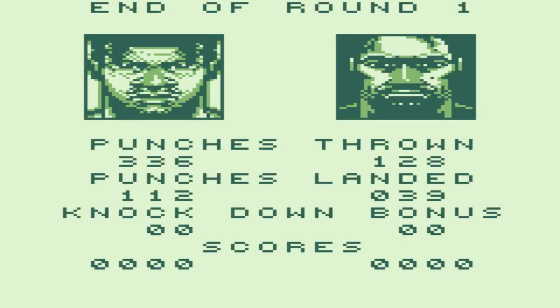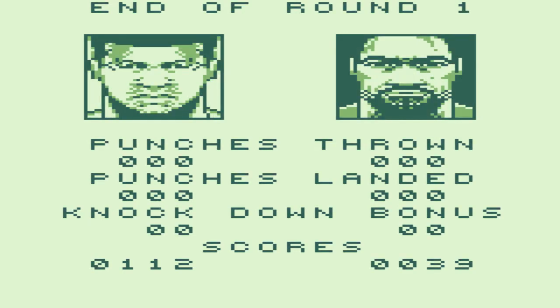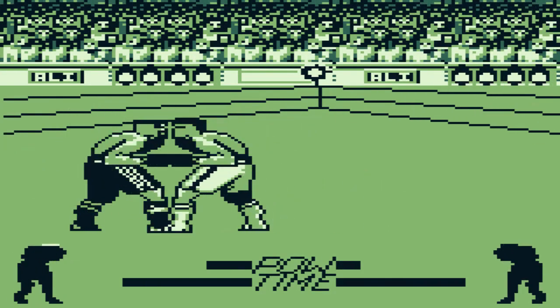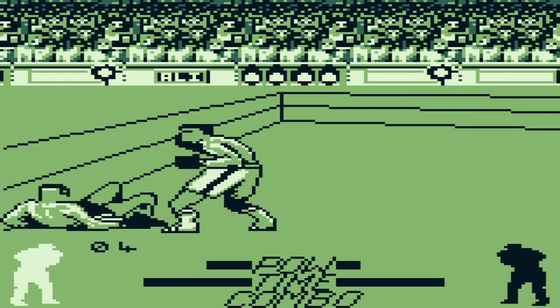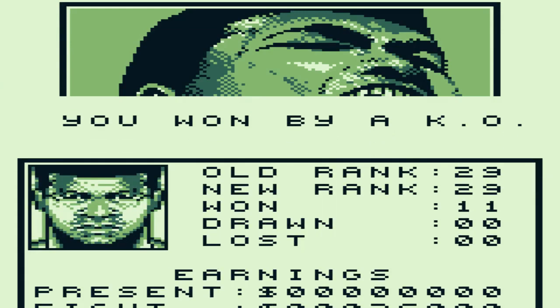This guy's actually going to make it past a round, so it's really based on punches landed — that's how you win by decision. Whenever the combo thing flashes, you press A and B at the same time to knock the guy out. We're going to be showing that off pretty soon.